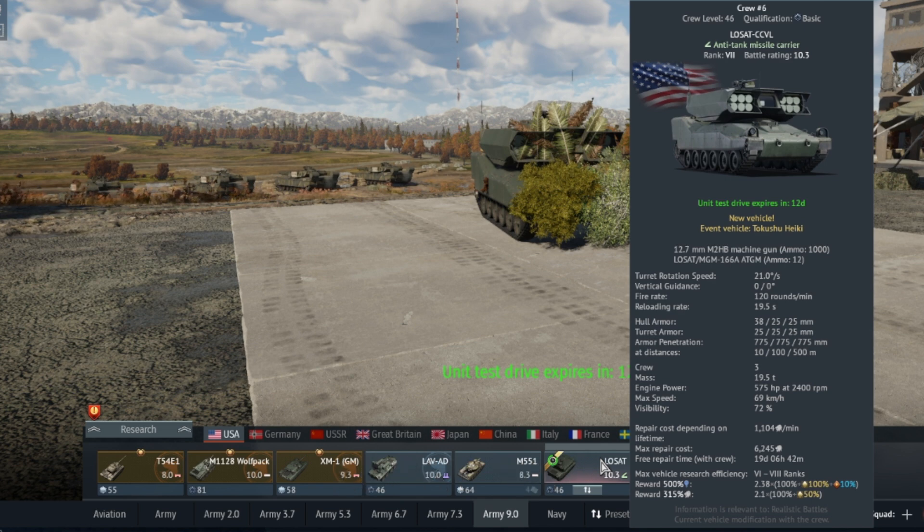Welcome to Wallerdog Gaming. We're going to start by talking about the LOSAT CCVL anti-tank missile carrier. It sits at Battle Rating 10.3, has a 12.7 millimeter M2HB machine gun, and 12 LOSAT MGM-166A anti-tank guided missiles. Let's go ahead and do a test drive to see what it's capable of.